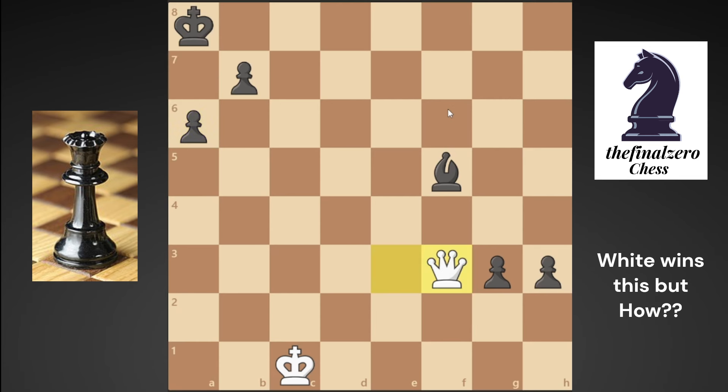Now if you take the f3 pawn, he will play h2 — not g2, he will play h2. If you take that pawn, he will just promote to a queen and win. If you take his bishop, same result — he promotes to a queen and wins. So what do you play here with white?